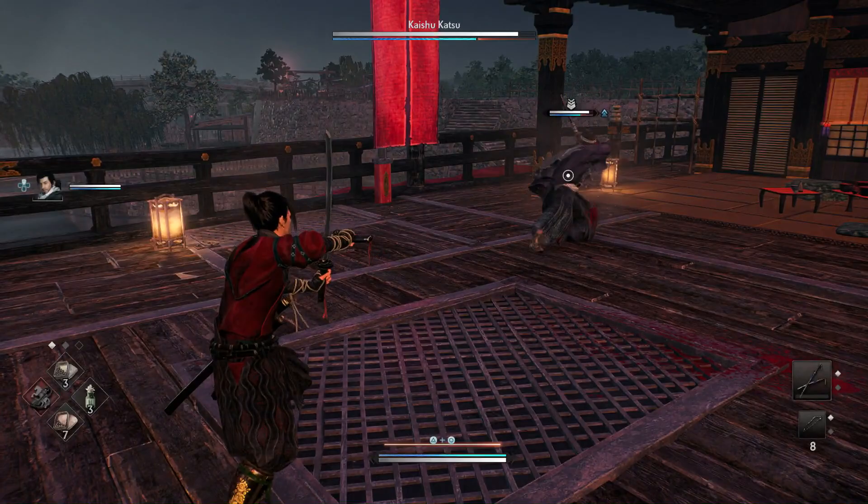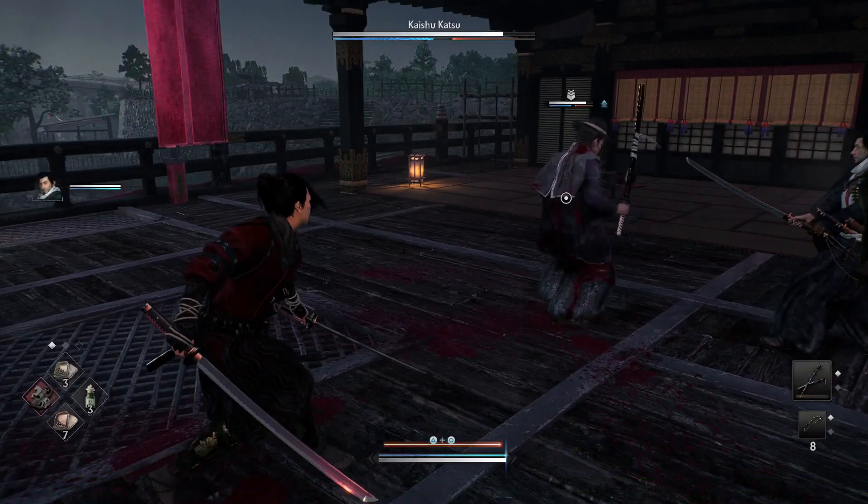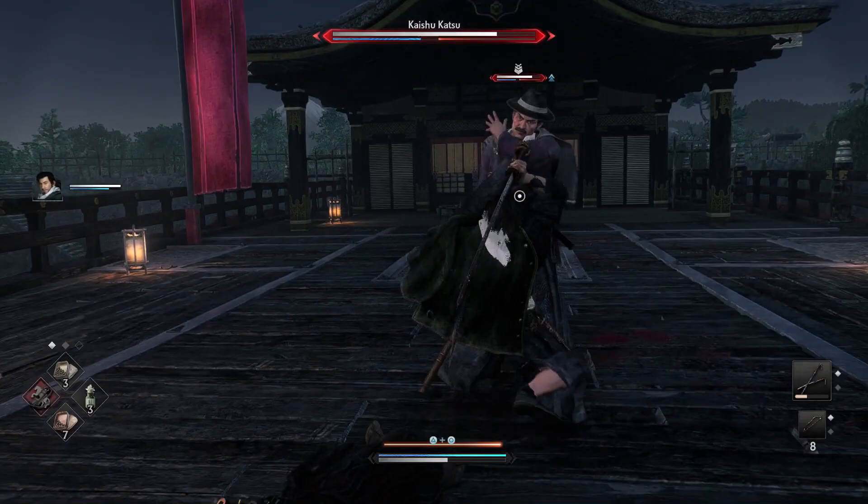You can actually solo this guy. Watch out for his flash bomb — it will stun you and burn you. The way to dodge it is, you can either dodge back twice or you can dodge sideways if you're backed up into the wall. Try not to stay too close to the wall because dodging backwards is the best way to dodge that.